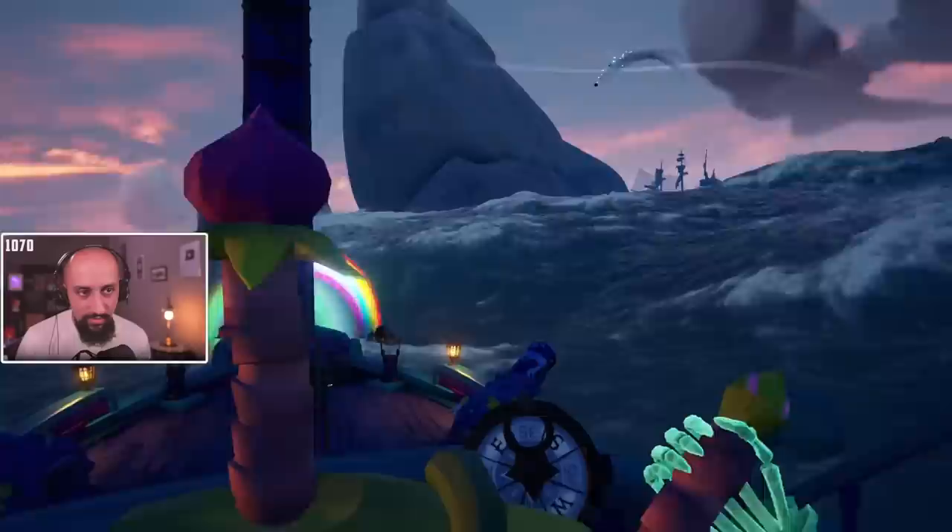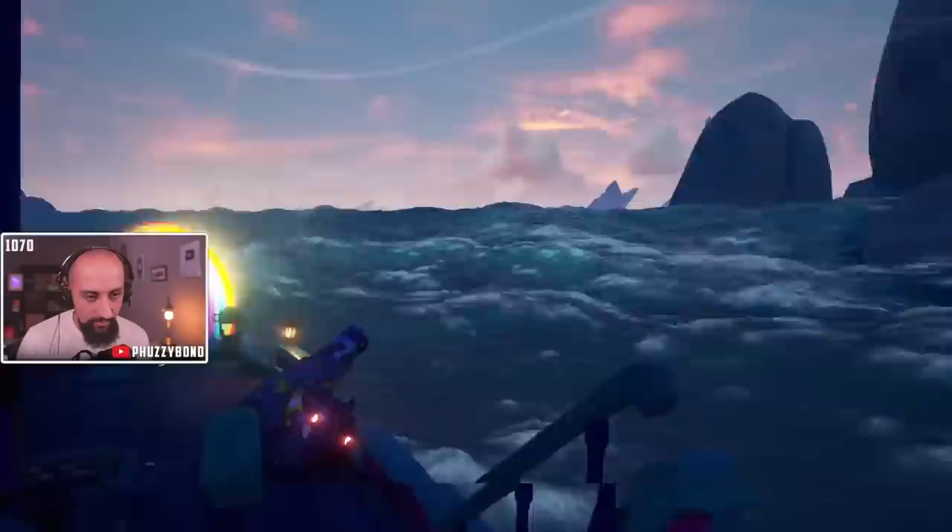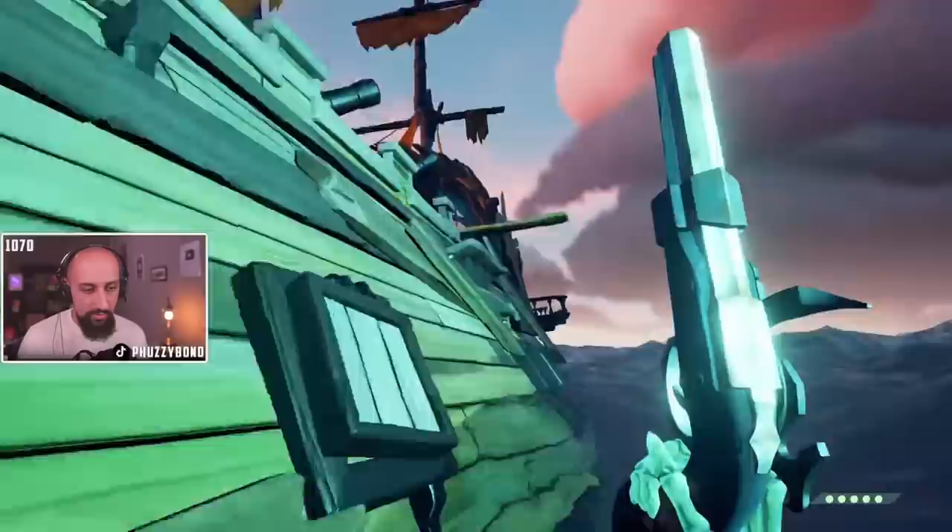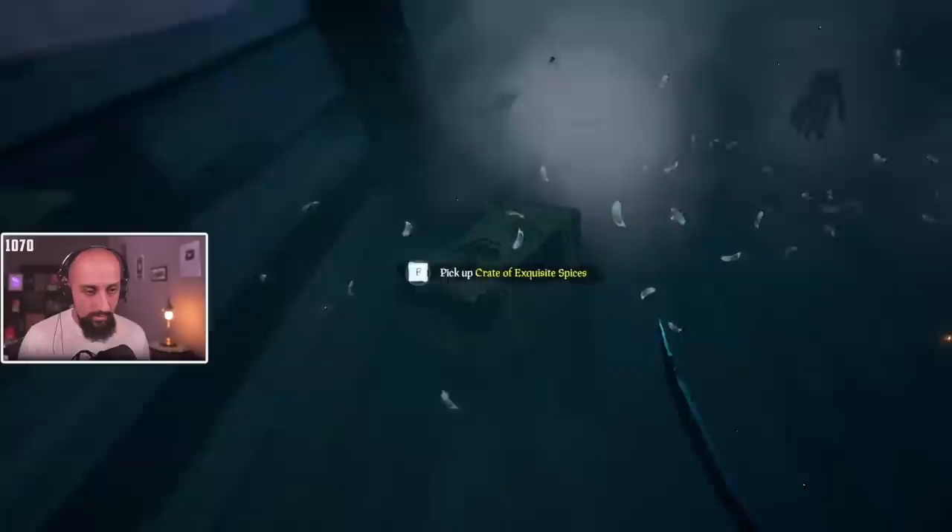Once a skeleton ship attacks you — primarily if it's the fleet — you can solo it by parking next to a rock, affecting their ability to attack you, as they cannot reach a complete stop after aggroing your ship. Or you can send a crewmate to camp the jail area in the back of the galleon. Unlike a player ship where you can shoot through the grate or bars, skeletons cannot attack through bars.